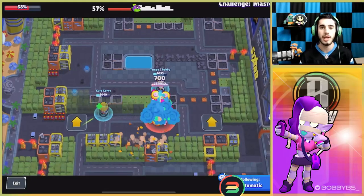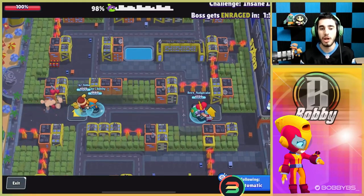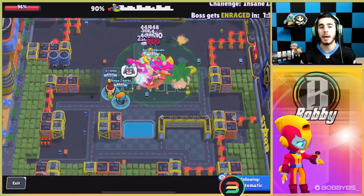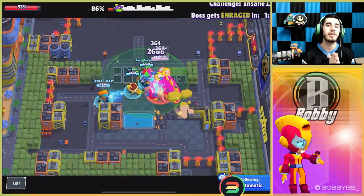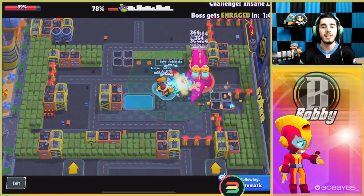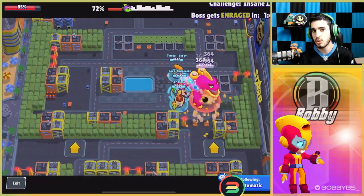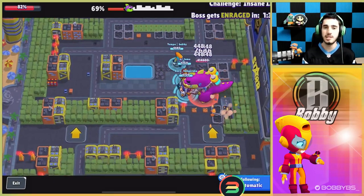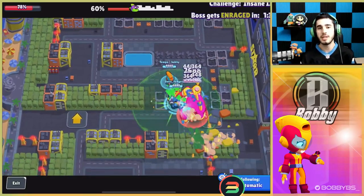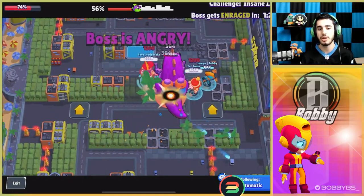Coming in at number 8 we have Max. In theory Max is actually a really good brawler in this mode — I thought Max would completely dominate because of the speed. But after playing it I realized that wasn't going to be the case. The thing is, this dinosaur robot can keep up with Max — it runs just as fast as you — so your getaway mechanic isn't really that good and the speed doesn't do much.